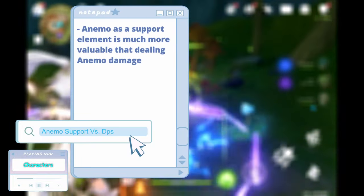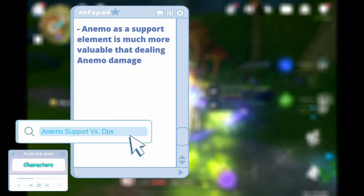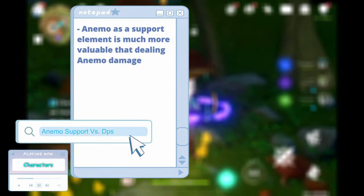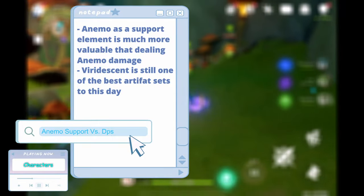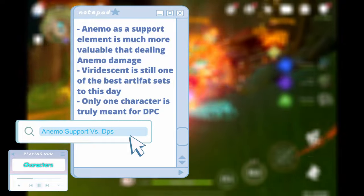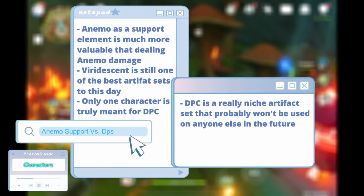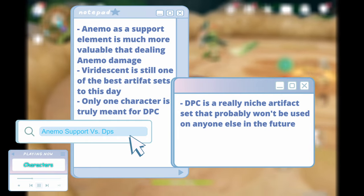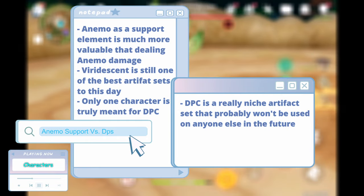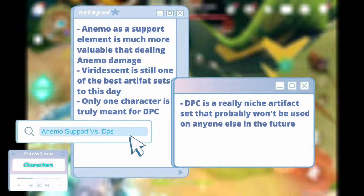So we can see that the supportive capabilities of Anemo have truly won out — having raw Anemo damage isn't that useful to the overall purpose of what Anemo can do, and specifically what role it's supposed to serve. And it's clearly true with the artifacts as well. Viridescent still stands as one of the most valuable sets ever since its arrival into the game way back when. As for DPC, only one character can actually make use of it the best, being the one that it was made for. And as much as I would like to say that there are characters in the future who will probably use DPC more, I'm not sure that that is completely true, or that it's even going to happen, given Anemo-made DPSs don't really seem to be a priority or much of a popular choice that Hoyo would make.